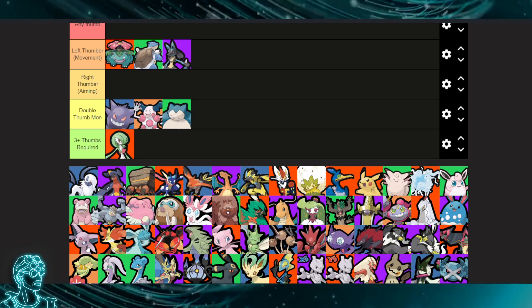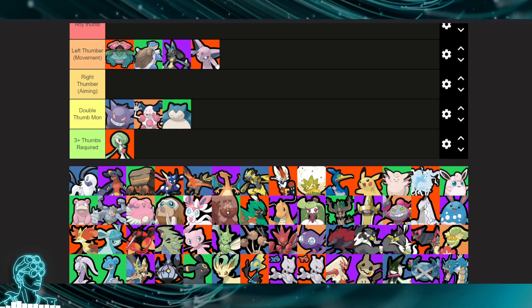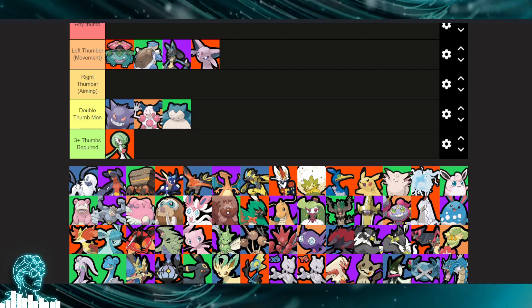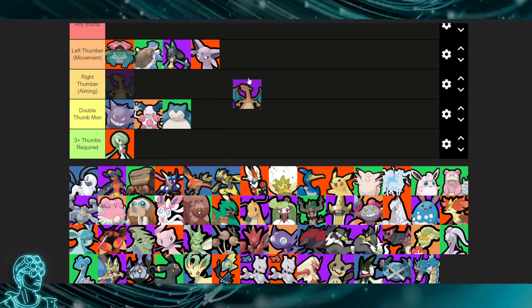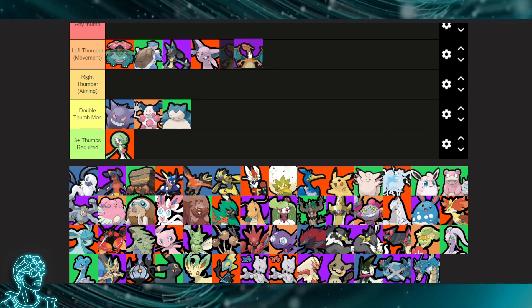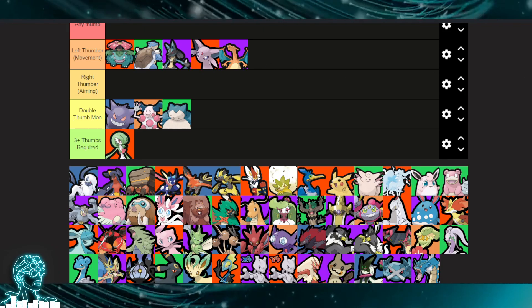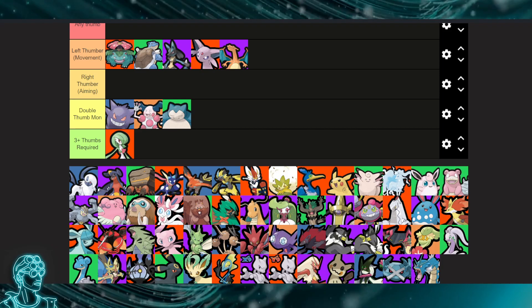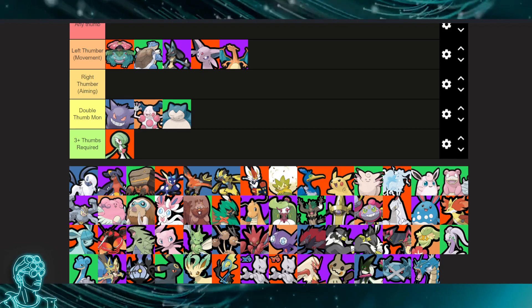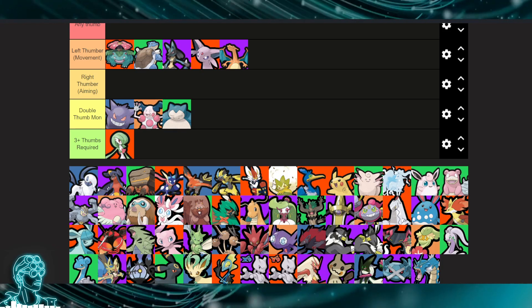Espeon is definitely a left thumber because of the no-scope Shadow Ball build — you don't have to aim. Charizard, if you play Fire Punch, that's auto lock-on, and Flare Blitz is also a lock-on. The other move is a movement ability, so you'd use your left thumb. That makes Charizard a left thumber.